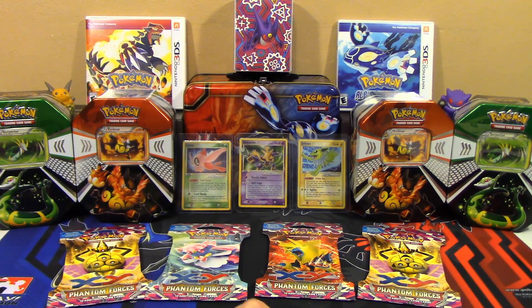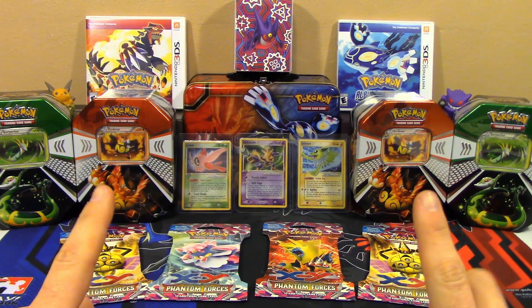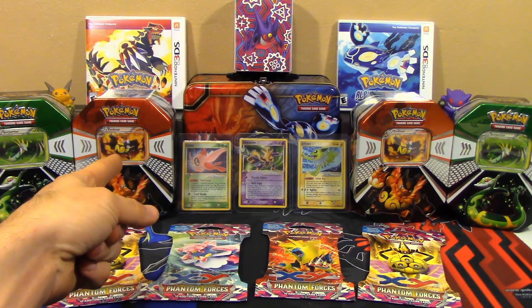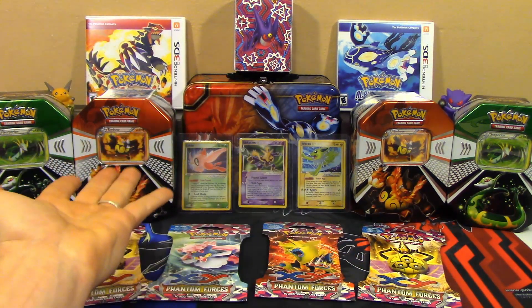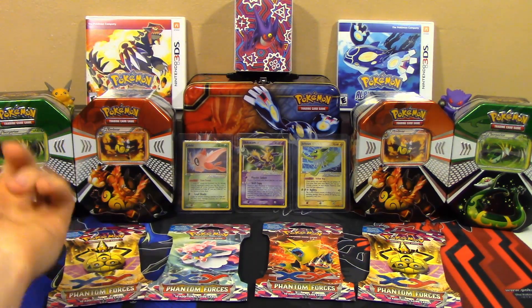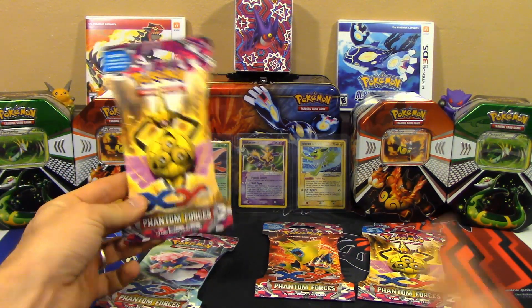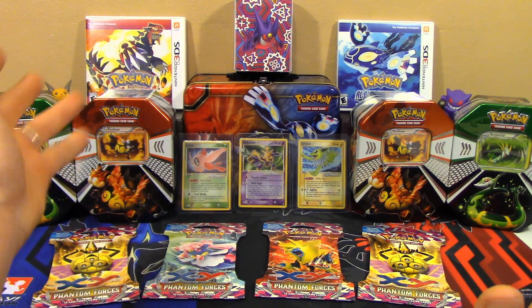You see all this TCG product here — I just got these at Walgreens. Right now through December 6th they're doing buy one get one free. These tins are $15.99 usually, so basically you're paying $8 per tin. Same thing with packs — $4 packs, buy one get one free, so $2 a pack. How can you beat it? You just can't.